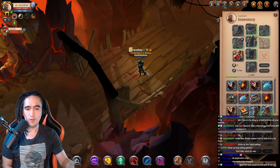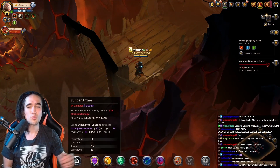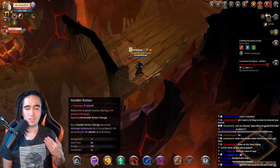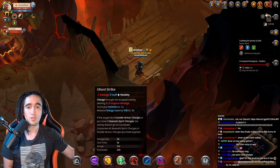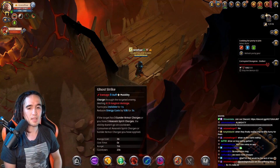This build is very strong because of how fast you can stack your Qs. The Qs themselves don't do that much damage — the main reasons you want to stack them are: first, the thunder armor charge, which reduces the damage resistance of your opponent; and second, you want to stack them because you can use your E for free. Yes — if you have three Q stacks, you get a free E in terms of cooldown.